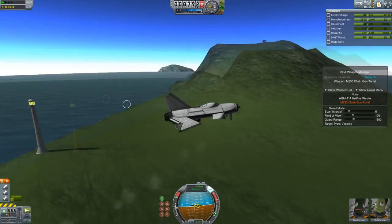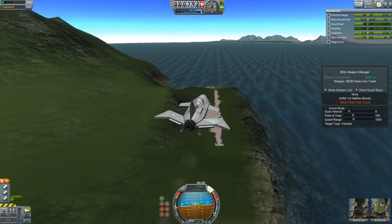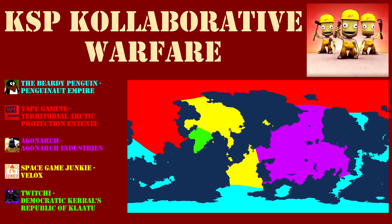I'm going to have to defend myself and attack others — I'm in the Arctic slash a bit of the desert. The map looks kind of like this, and I'm red, by the way. My corporation is called the Territorial Arctic Protection Entente — T-A-P-E — haha, I'm a genius. It did take me like an hour to come up with that.